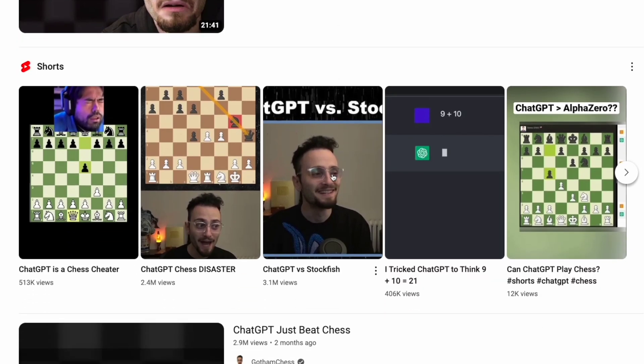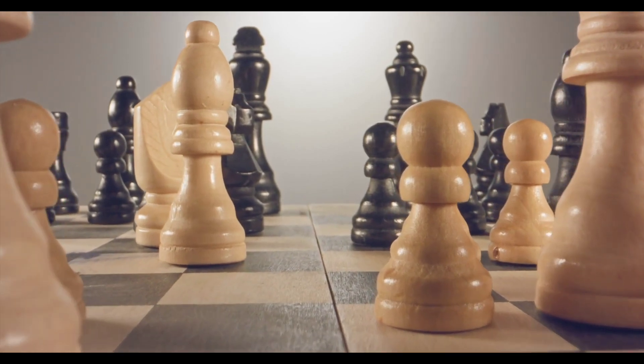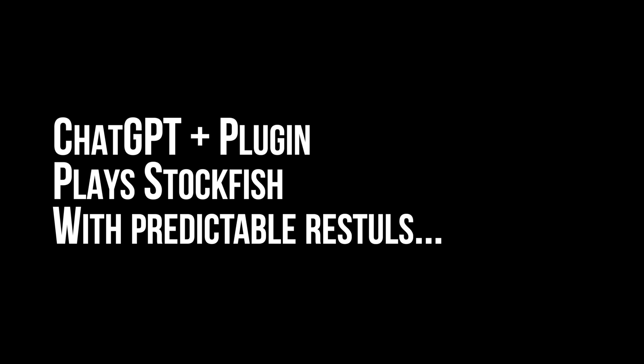People often complain about ChatGPT making illegal moves or outright cheating when playing chess. The issue is that after a while it can't remember where the pieces on the board are. But as we saw in the previous video where we made a Hangman plugin, we can give it a bit of help by adding a plugin. So I've made a chess plugin — let's see how ChatGPT performs against Stockfish.